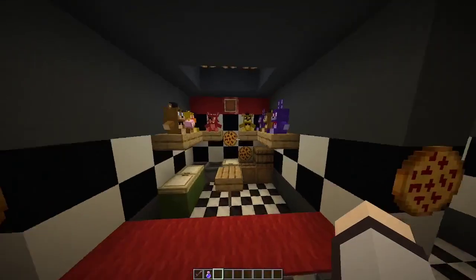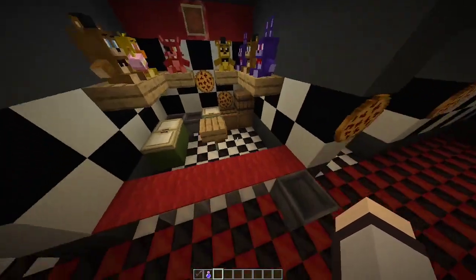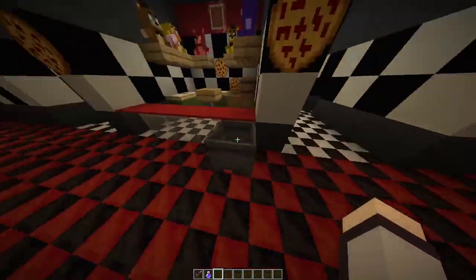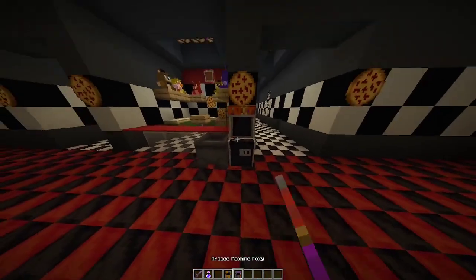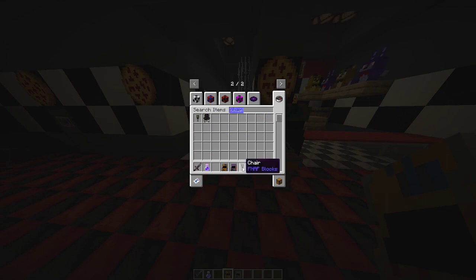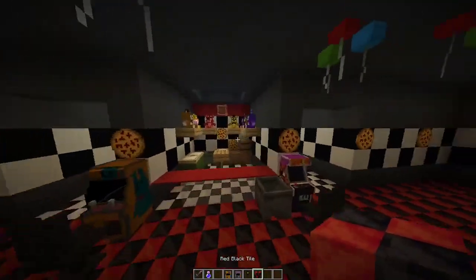Over here I have the prize corner — or the prize counter, depending on what you pay attention to. In FNAF 2 it's referred to as both, which is kind of weird. I think it's the prize counter in FNAF VR, which is what this version is based on. There's just a bunch of bins around. This is the trash bin. I would have put ATMs but there's not really much room. The closest thing would be arcade machines, which don't really make sense, but — you know what, I'll just put some here. Why not? Maybe they could be actual arcades.